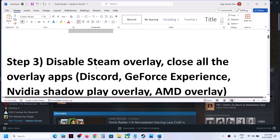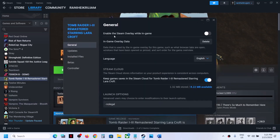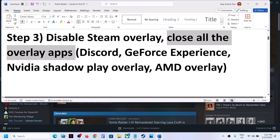The next step is to disable Steam overlay. Make a right click on the game, select Properties, and over here you can see 'Enable the Steam overlay while in game.' If this is on, turn it off and then launch the game and check. Also, if you have other overlay applications running such as Discord or GeForce Experience, close all other overlay applications and then check.